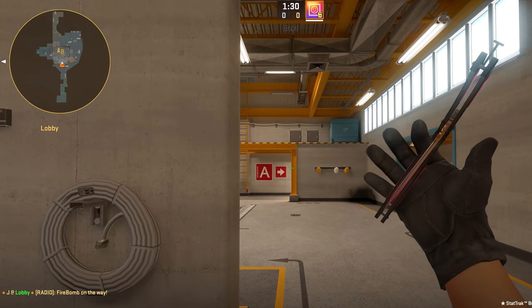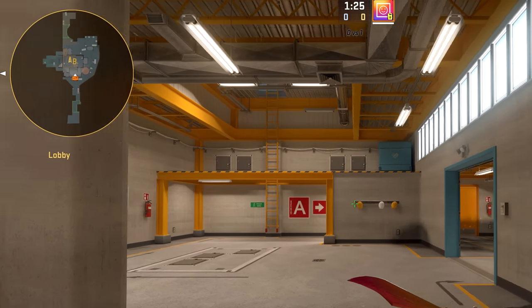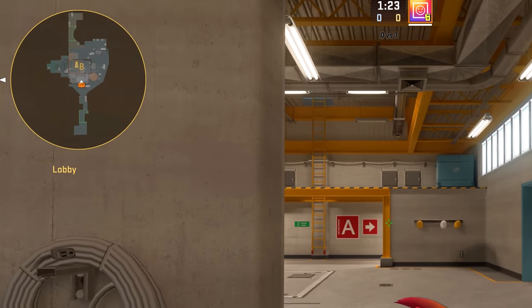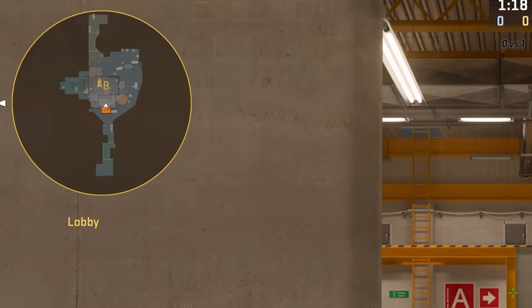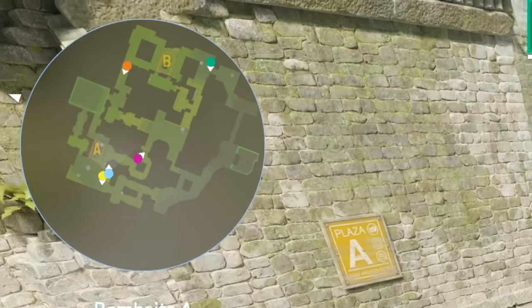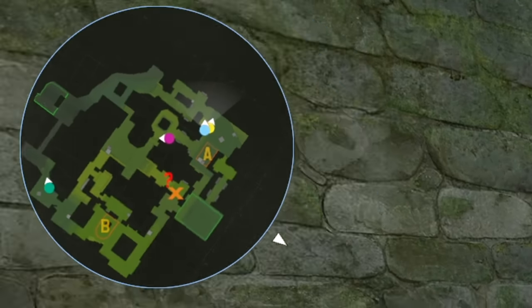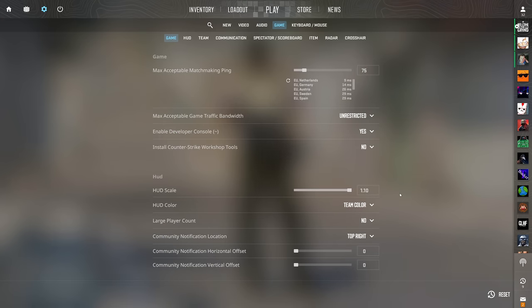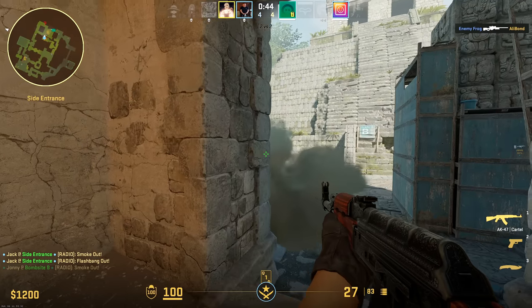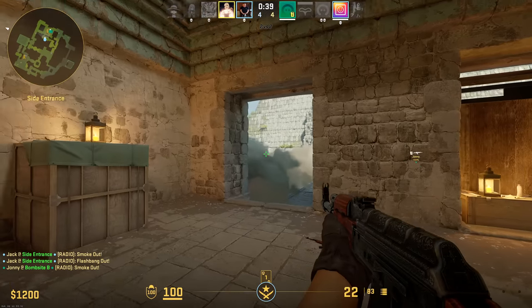Even if you have good team communication, a zoomed-out radar provides information you wouldn't otherwise have. For example, playing apps on Inferno as CT — it's good to see three dots pop up on the minimap instantly rather than just seeing red indicators on the outskirts. That fine-tuned information can lead to big gains. I'd also advise maximizing your HUD scale to increase the presence of that on the screen.